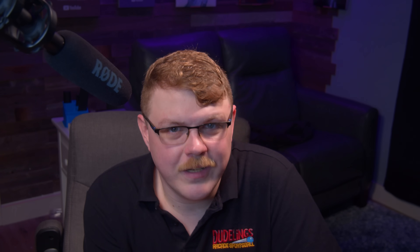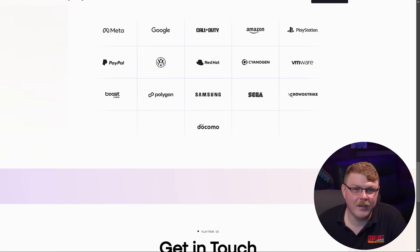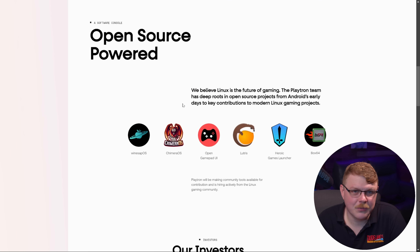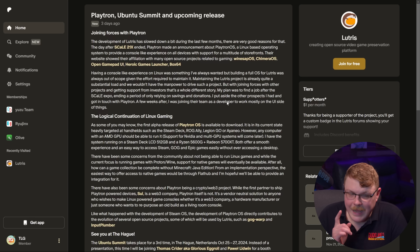Next up, let's talk about Playtron and Lutris. As evidenced by the comments on my previous video, there is a ton of skepticism surrounding Playtron. Playtron is the financial backing of Playtron OS, a partially open, partially proprietary Linux gaming operating system. Playtron boasts about their investors, their website feels like a tech startup more than a FOSS project, and the first product to launch with Playtron OS is a crypto and Web3 device. However, one of the things I find most interesting about this project is just how many free and open source developers are involved. Playtron OS has developers from Winesap OS, Chimera OS, Open Gamepad UI, Heroic Games Launcher, and Box64. And now they also have Matthew Commandon, the creator and lead developer of Lutris. In a recent post on Patreon, Matthew shared an update revealing his involvement with the project.